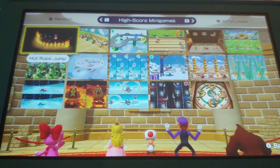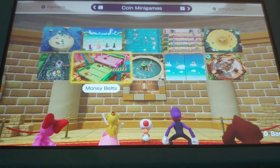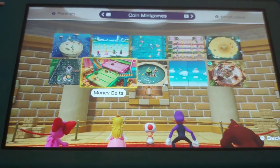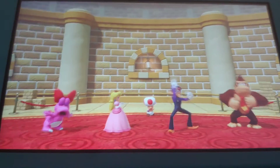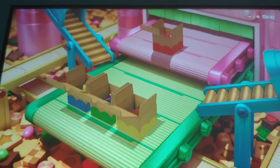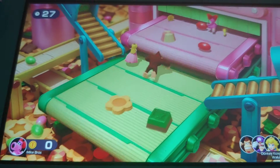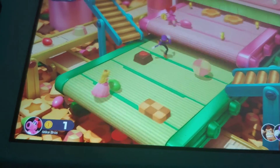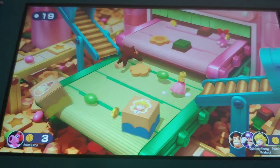The first one that I like is actually a coin minigame — it's Money Belts. So let's get started with this minigame. We're on a conveyor belt. I'm on the top pink one and I'm collecting coins. Let's see if I can collect the most, but I can't fall off onto the green conveyor belt or I'm sent back up here and stunned for a while.